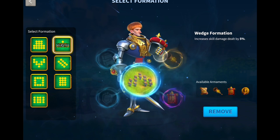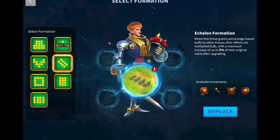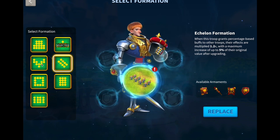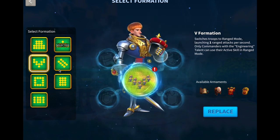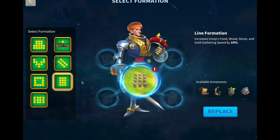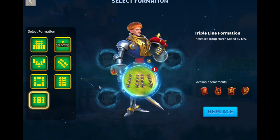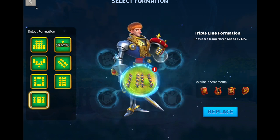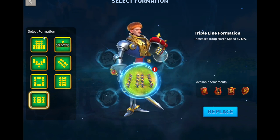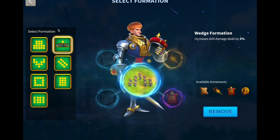Right now the wedge seems to be the best. Your echelon formation you'll use on a buffing march — something like Trajan, Moulin, or Trajan Ethyl Flat. Your V formation isn't used that much and neither is the hollow square. You do use your line formation, but that's really just for gathering, and your triple line formation I would probably only use on your one-troop ruin march.